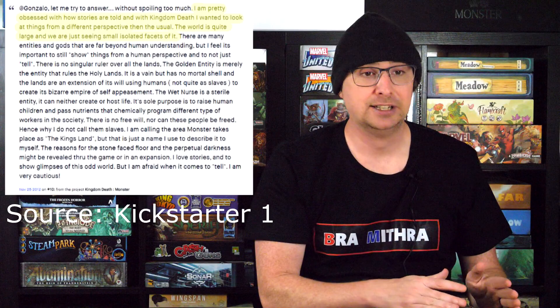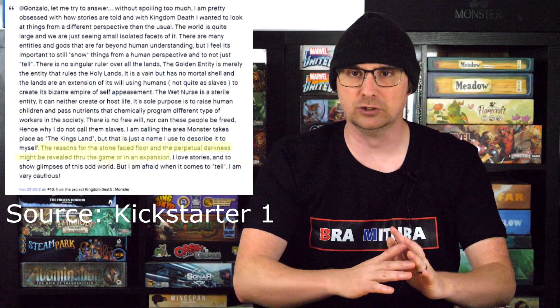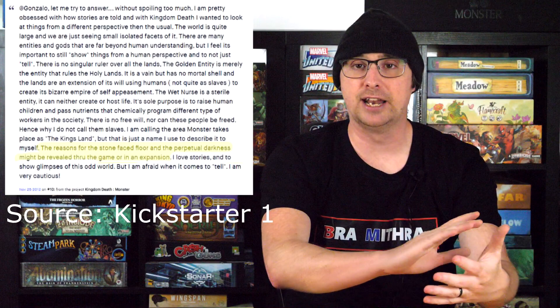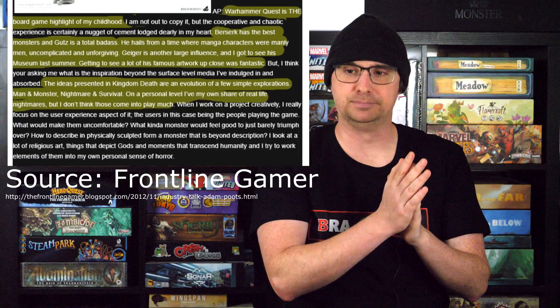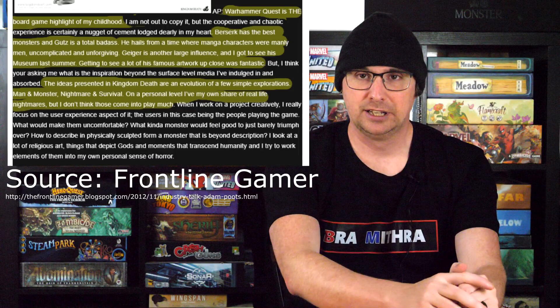The setting of the game is going to be a world of darkness where everything is shrouded in darkness, but you're not told why. Where you originally start in the core game, the ground is just covered with stone faces — and again, you're not initially told why. As you play, the world is going to be mostly centered around monsters and humans. It's got a lot of inspiration from old school board games, older manga, older anime, and also a horror movie influence.